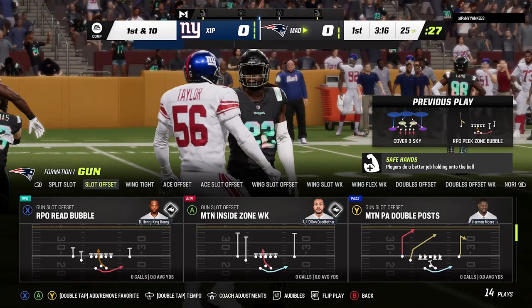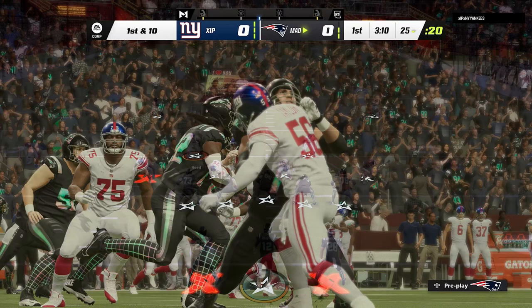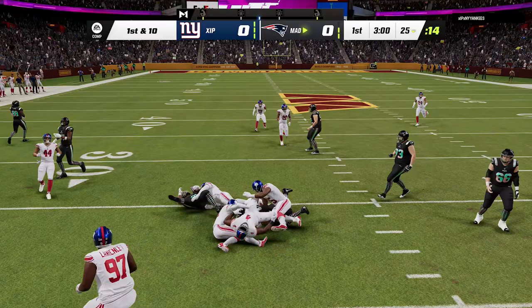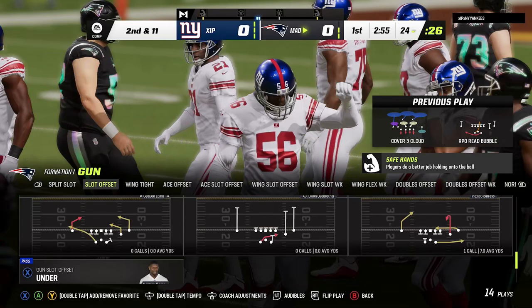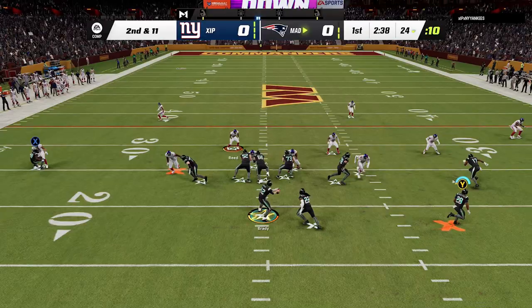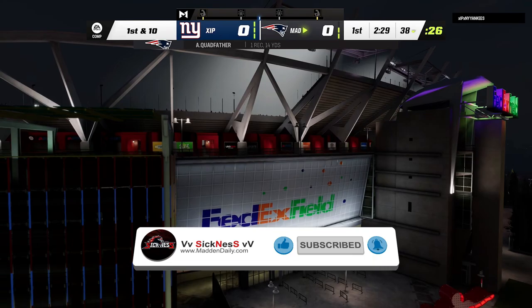Let me explain that in better detail. You see that I just ran the RPO peak zone bubble - these are really good because normally when you throw to running backs like Quad Father or Derrick Henry, they lose their freight train ability, or I think it's actually called Quad Father on him, but it loses the ability to break that first tackle. However, on these RPO bubbles they're registering almost as runs, so throughout the course of these clips you'll see that you're throwing to these guys and they're still breaking those first initial tackles. Right there - perfect - you can see it activating that freight train-ish ability on these players.